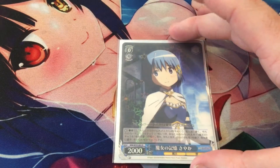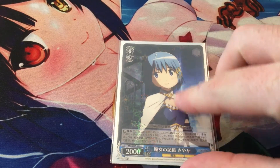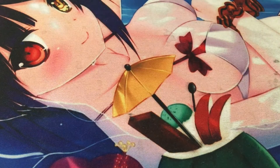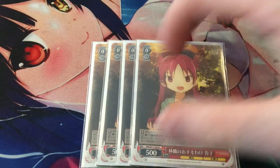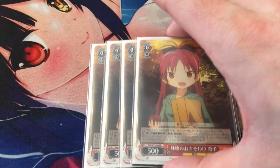Next up, we have one copy of the Sayaka brainstormer — Sayaka Memories of a Witch. It's a spammable brainstormer: pay one, search, ditch. It's a wish target but not your main brainstormer. We also have four copies of Kyoko Shares an Apple, or as most people call it, Apples. When she's placed from hand to stage, pay one to grab a specific card from your waiting room — Sayaka Miki — and add it to hand. She also gives that card 1,000 power.